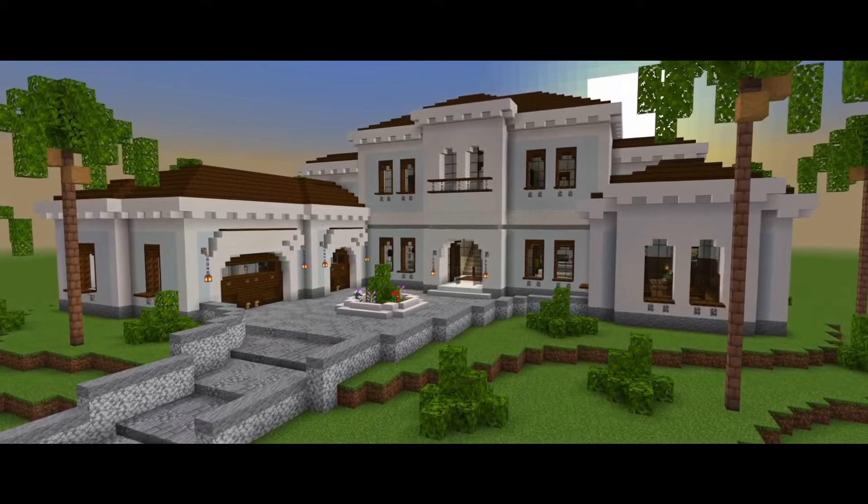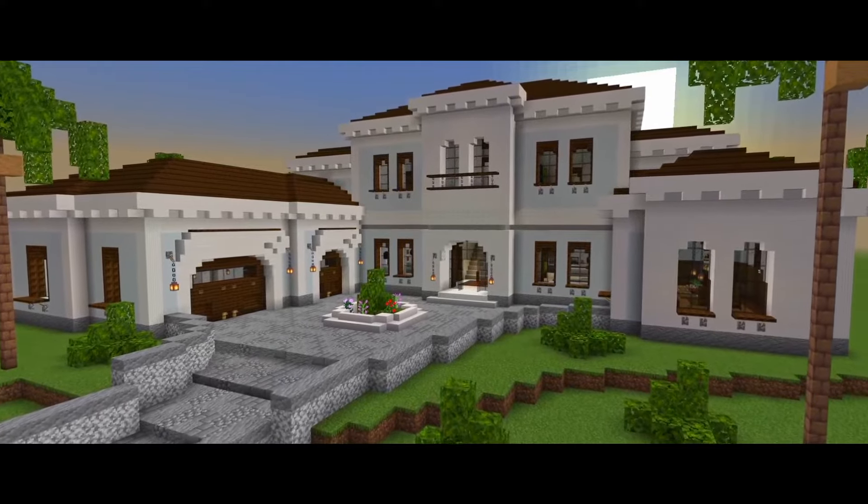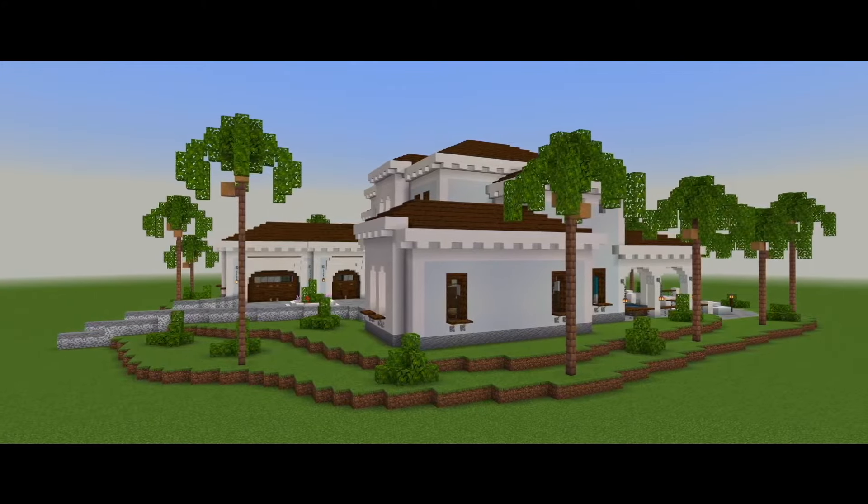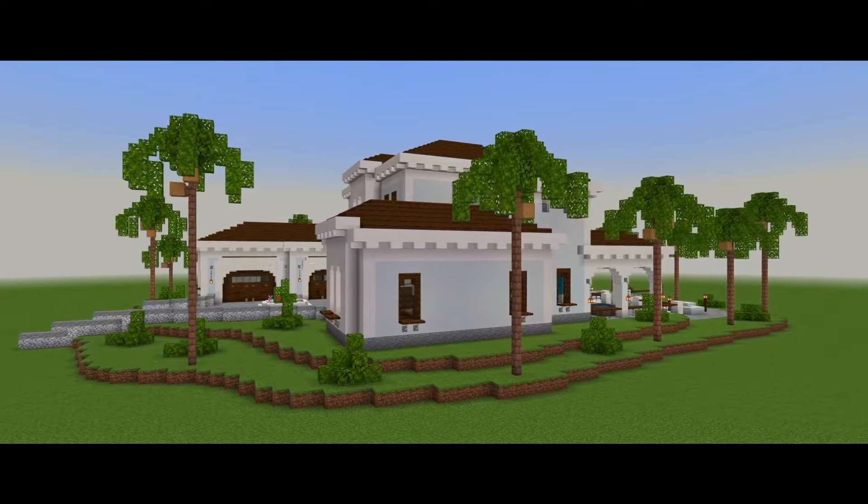Welcome back to part 2 of this tutorial on how to build this mansion. In this one, we should have time to bring up the exterior walls for the second floor of the house.